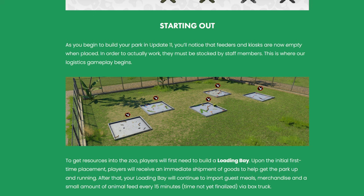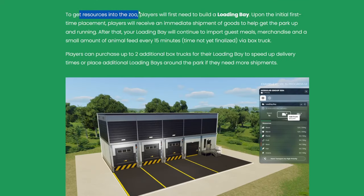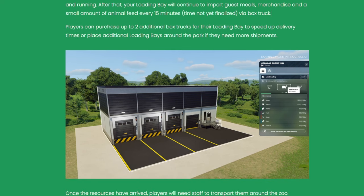To get resources into your zoo, players first need to build a loading bay. Upon first placement, players receive an immediate shipment of goods to get the park running. After that, the loading bay will continue to import guest meals, merchandise, and a small amount of animal feed every 15 minutes — time not yet finalized — via box truck. Players can purchase up to two additional box trucks and place additional loading bays around the park.